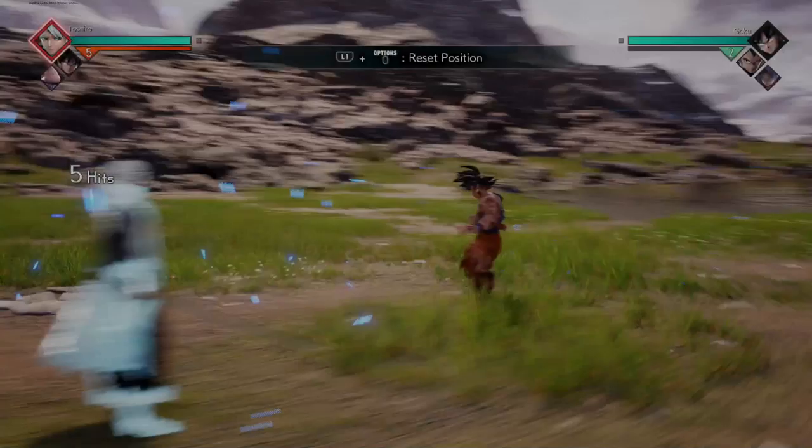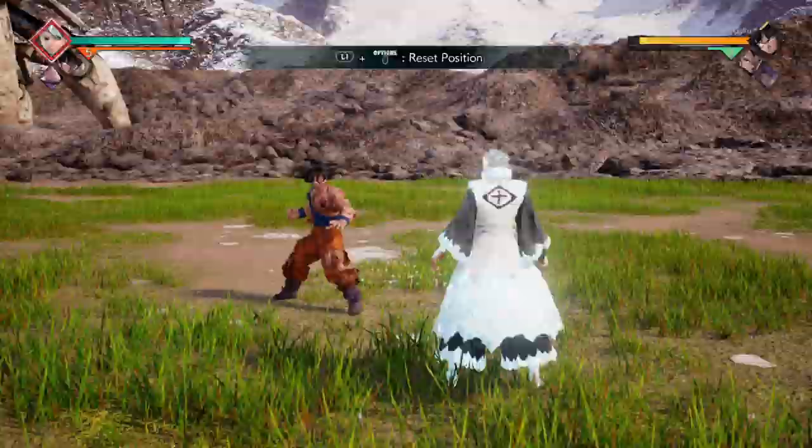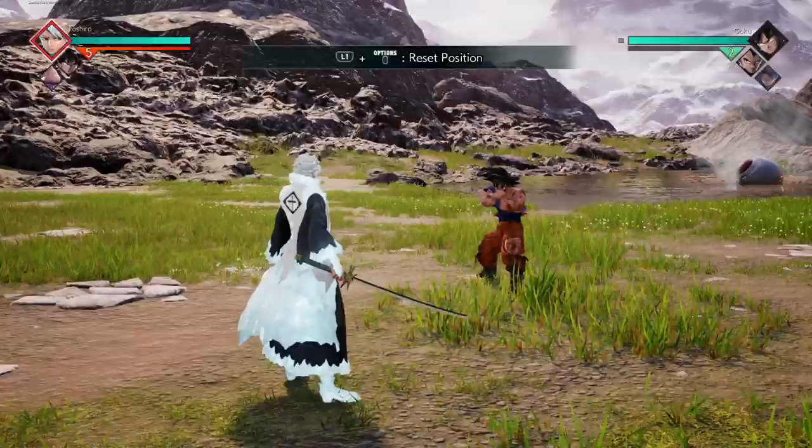Toshiro can only confirm a stage transition off the fourth light. You can attempt it on the first and second, but they have a chance to sidestep, guard, or use an ability. You can only confirm it off the fourth light.